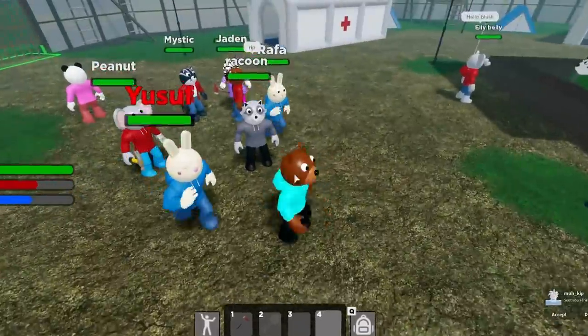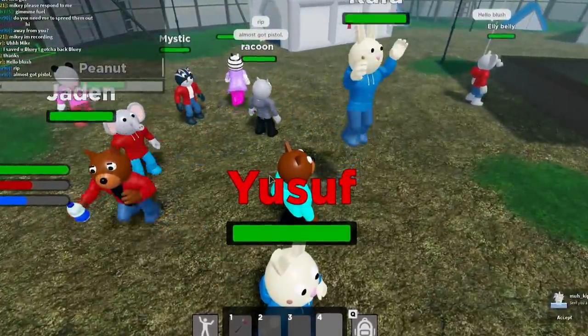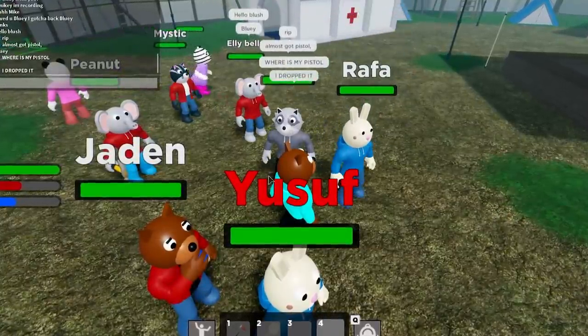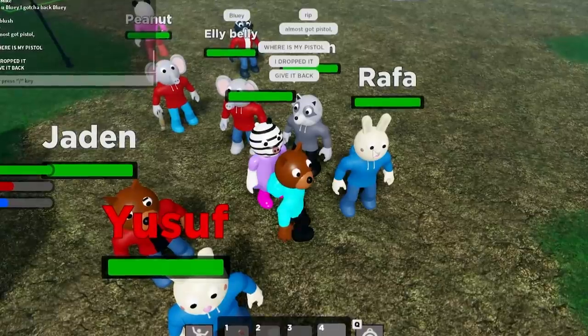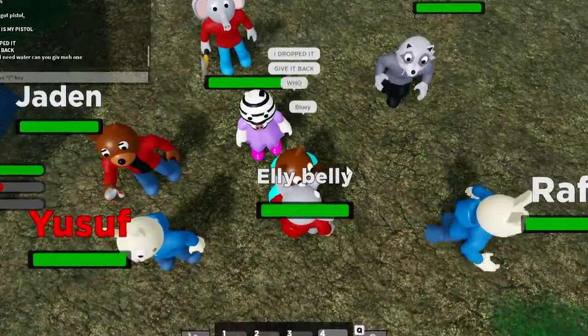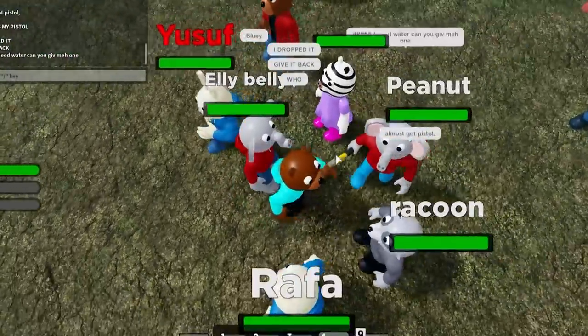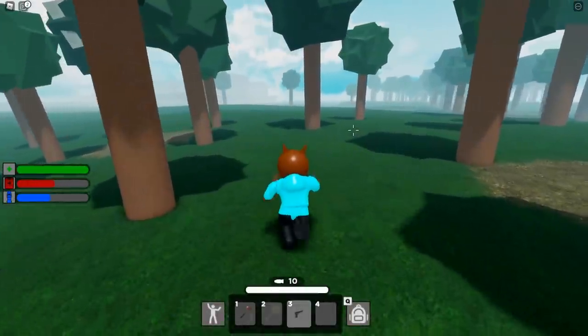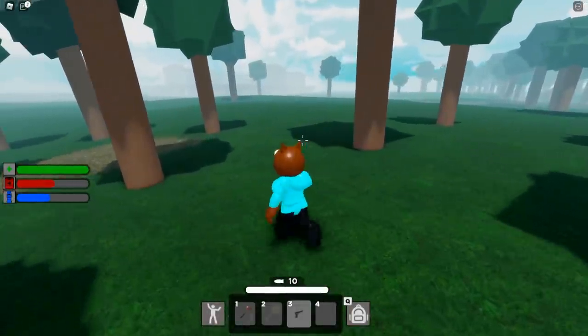Now let's unequip this water bottle as well as the food and put the pistol on - wait, where is my pistol? I dropped it, give it back! This guy Rafa has it. It got yoinked again - people keep on dropping it. My Mikey Mob members are trying to steal my items! Okay, we finally got my pistol back and we have 10 ammo inside of our magazine.